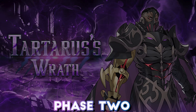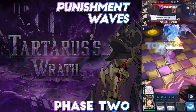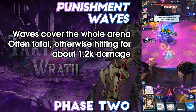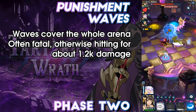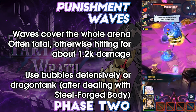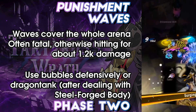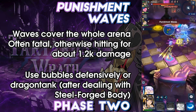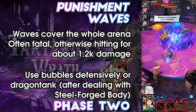This is followed by a Dimensional Shift paired with Punishment Waves, similar to Punishment Arrows in Phase 1, but the AoEs now cover the whole arena. Players should utilise the bubbles from Dimensional Shift to neutralise the waves or consider dragon tanking. If the Steel Forged Body mechanic is still active, only one wave can be dragon tanked as it will instantly remove the transformation. While a bubbled player can sit at the intersection of all waves and absorb every one, if Steel Forged Body is active it will drain a large portion of the Dragon Gauge. An easier solution is to bubble to one side, blocking one or two waves and allowing players to hide in the safe zone created behind the bubble.